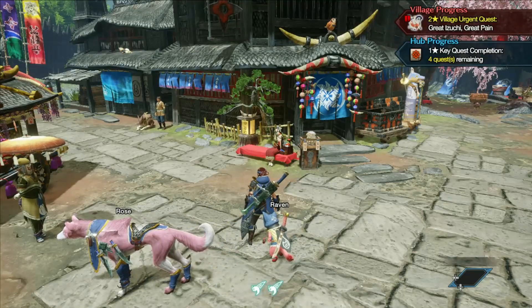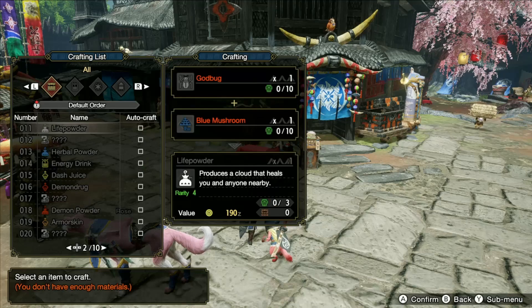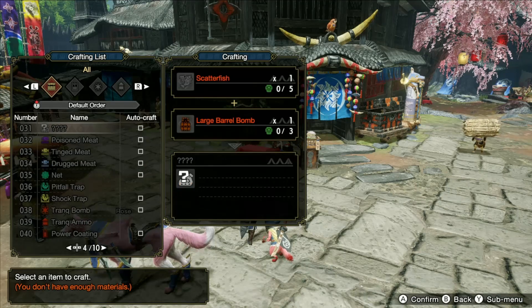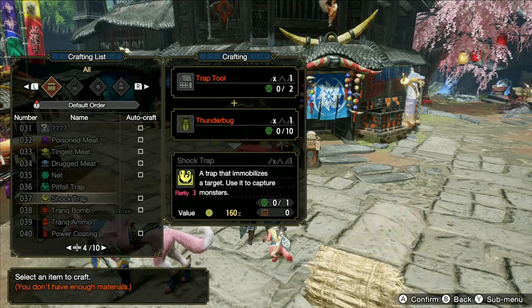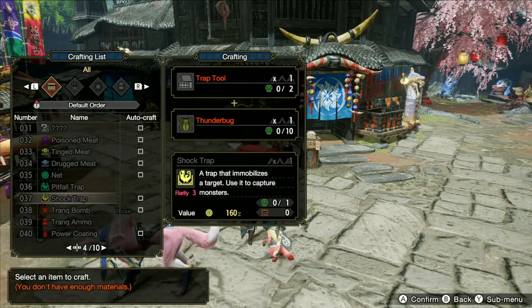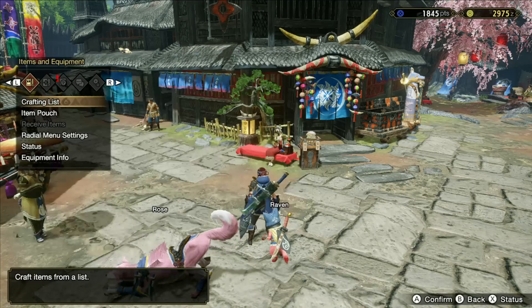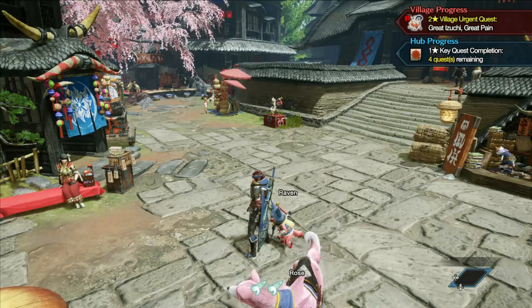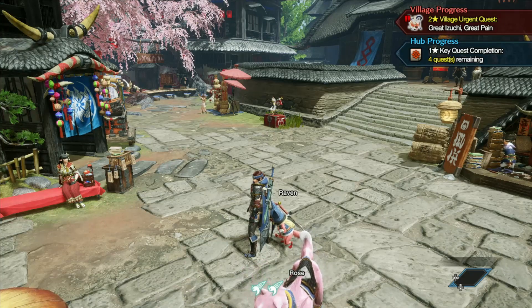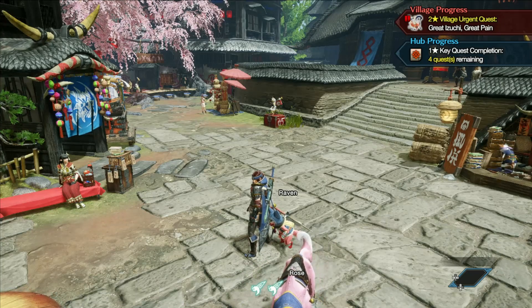You can make shock traps but I also don't recommend that. You can go into the menu, look for your traps - it requires a trap tool and a thunder bug. I do have some thunder bugs, but we're not going to do that. The next thing is you can bring items to boost your power and defense, but that's not needed.